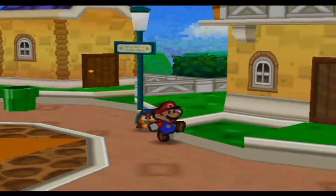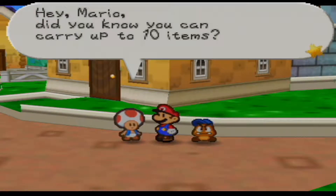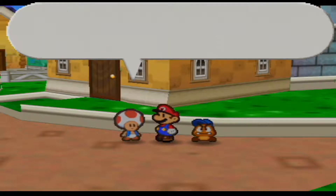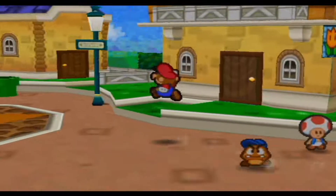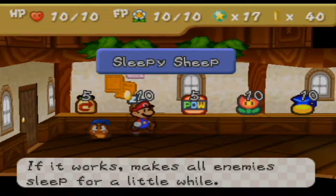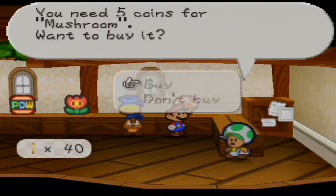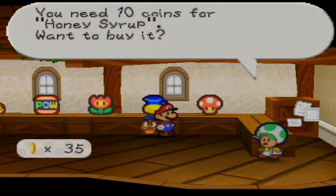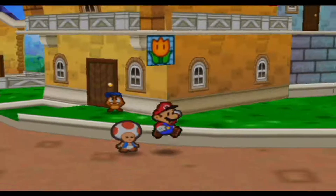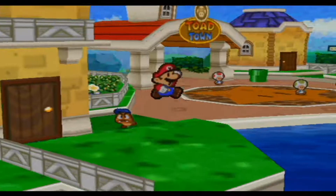Alright, well, see what I can do I guess. Tons of stuff to do in Toad Town. You can carry up to ten items — when you can't carry any more, it's a good idea to go to shops and ask them to hold items. So there's a bunch of really cool and interesting stuff. We got a Sleepy Sheep, Fright Jar, POW Block, Fire Flower, Honey Syrup, and a Mushroom. I'm going to buy a Mushroom and a Honey Syrup, and then I'm going to leave.